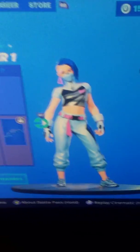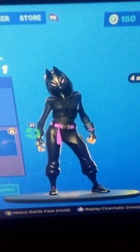So here we got X Lord Storm Scavenger. This is like a Rust Lord pretty much. And this is the female Drift, guys. This is what she looks like.